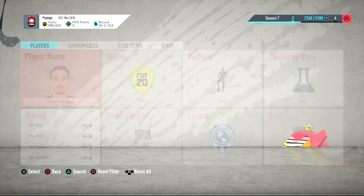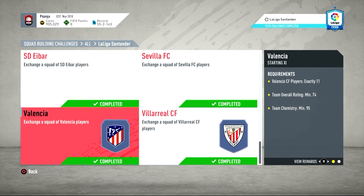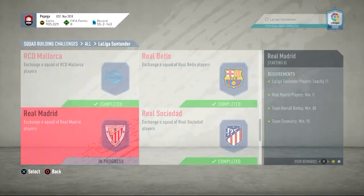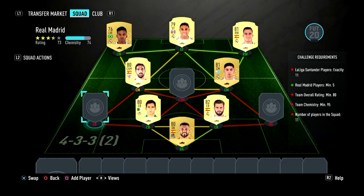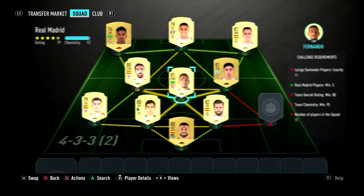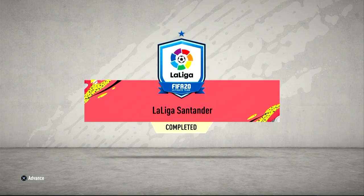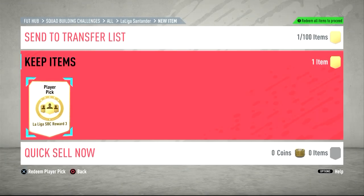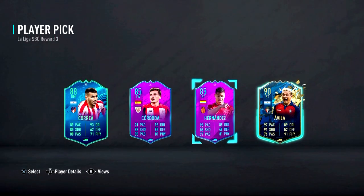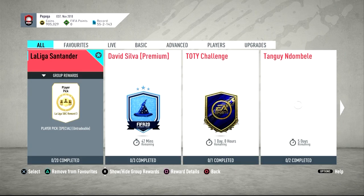Hi guys, welcome back to what is going to be quite a long video. First of all it's going to be La Liga Santander SBC. We've done it all apart from Real Madrid. We've just gone and bought the final few players to complete this SBC. We easily got the rating - I think we got an 81 maybe. We put them all in and accepted it for a mega pack. We get the mega pack and then the player picks. My theory is whether it's worth it - this player pick is like a 30k player. I'm going to grind all the other league SBCs to get myself an icon pack.